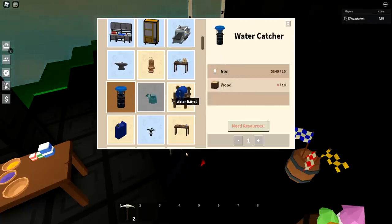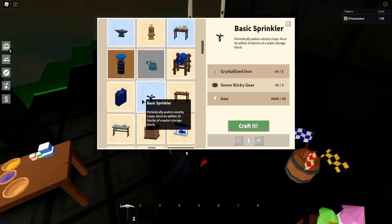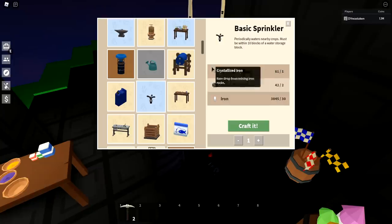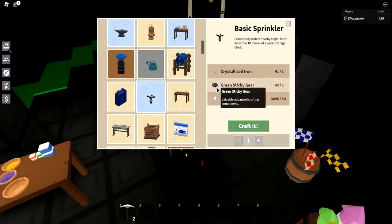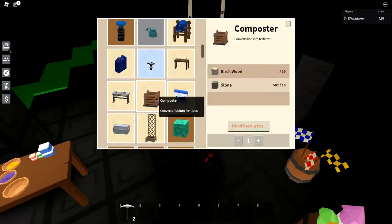Water catcher — just grind for it; they go for 5,000-10,000 and it's not worth the coins. The basic sprinkler is very expensive in vending machines — people try to sell them for about 200,000 and they're hard to find. Just grind for it: you only need one crystallized iron. Check out my crystallized iron farm video — I get about four to five per run, and with two green sticky gears and some iron, these are overpriced to buy. Definitely make your own.